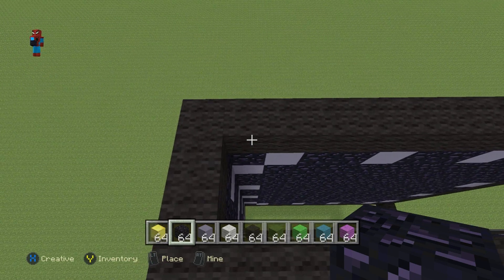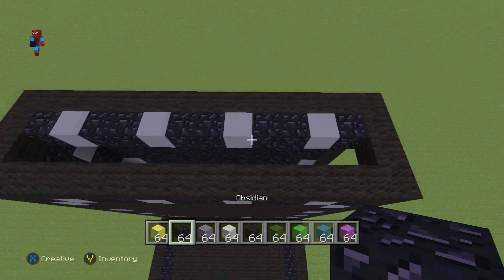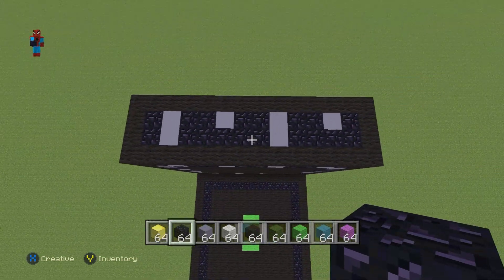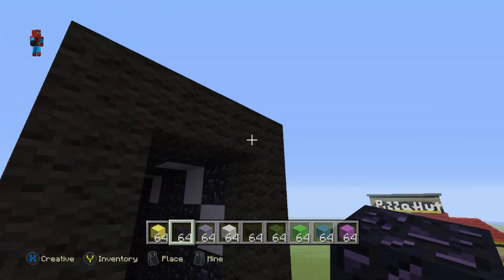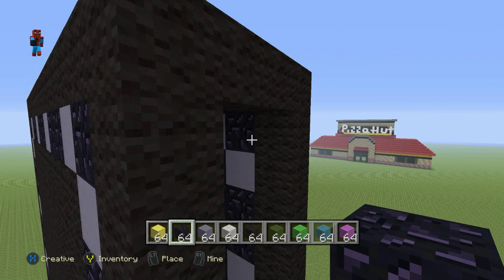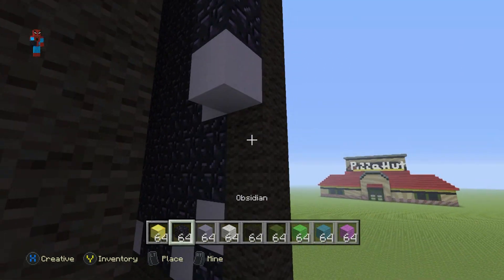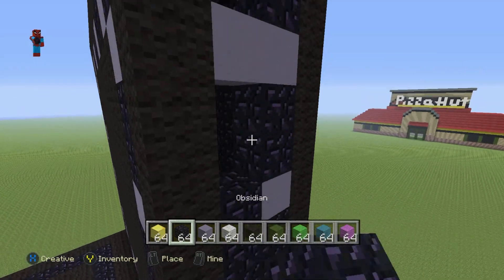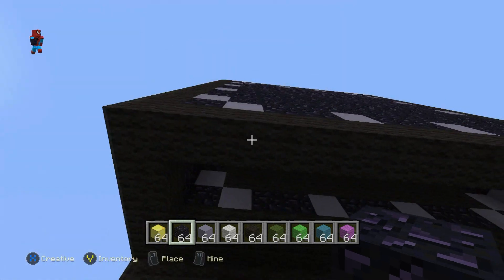Coming to the top of the lid, going from left to right starting from the top left hand corner: one obsidian, one clay, two obsidian, one clay, two obsidian, one clay, two obsidian, one obsidian. Take the first and the third clays and extend them coming towards you, then fill the rest of the area in with obsidian. For the right hand side, start from the top right hand corner coming down: one obsidian, one clay, two obsidian, one clay, two obsidian, one clay, two obsidian, one clay, one obsidian. Take the first and third clay and extend them coming towards the front of the chest each by one.